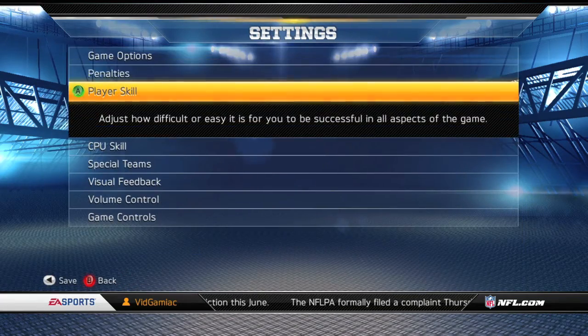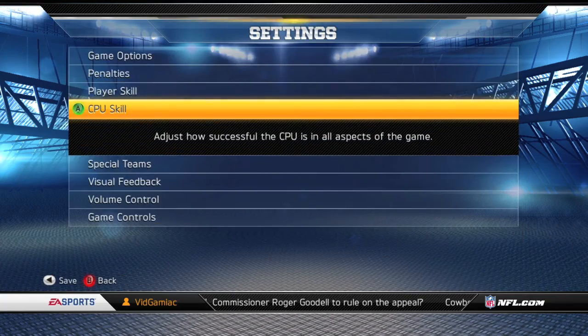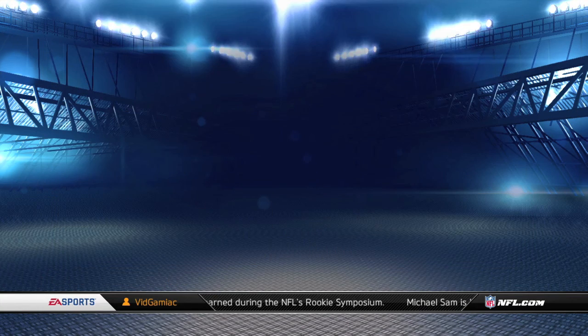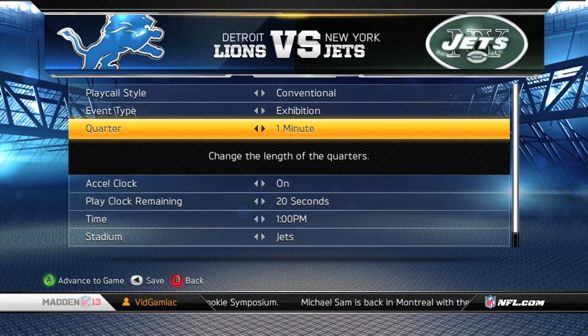The first thing you want to do is adjust the sliders in your favor — turn off penalties, turn up player skill, and turn down CPU skill. Once you have that, plug in two controllers and set up a quick play game. Tim Tebow plays for the New York Jets, and you want to make sure you set the quarter length to a minute.